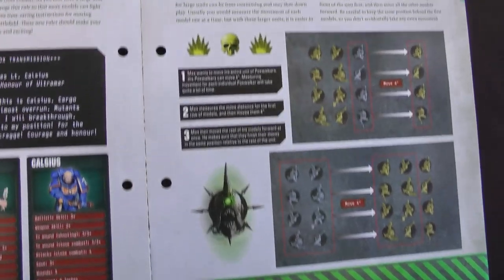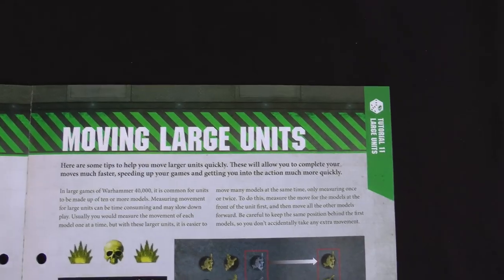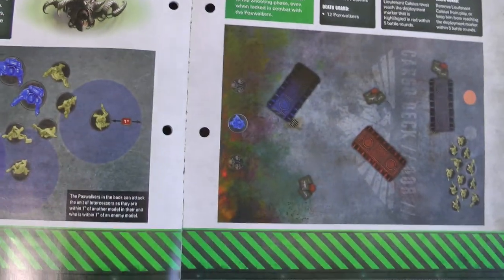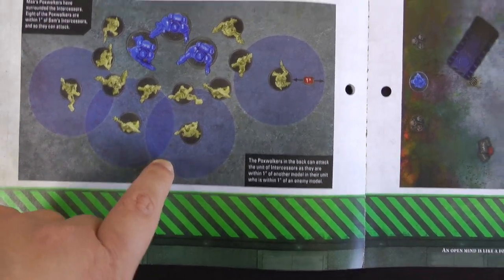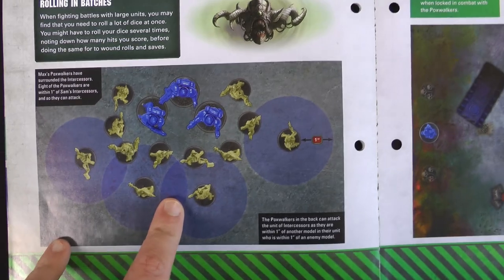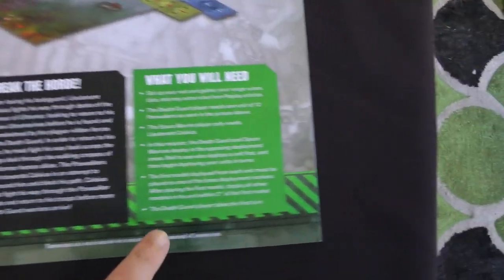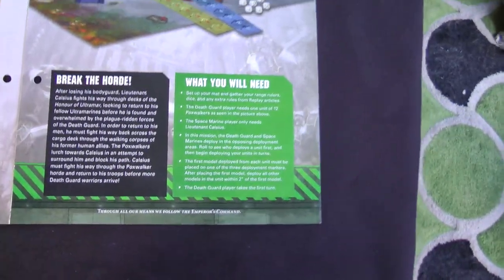Our rules this week aren't really anything too new — it's just how to use larger units. Basically you don't need to measure each one individually. And you can see that even though units at the back of a fight, as long as they're within an inch of someone who's within an inch of a target, they can still fight. We've been using those rules already. We're rolling off for deployment — deploying on opposite sides of the board, so I'm starting on the Death Guard side this week. The Death Guard player gets the first turn.